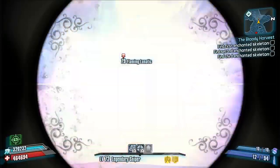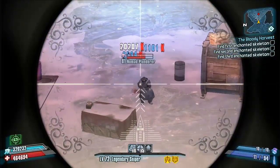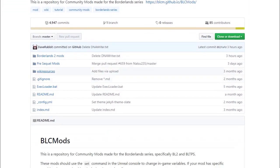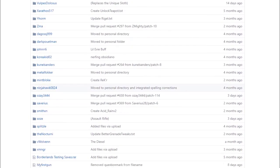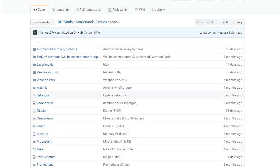As always, we'll start off this guide by showing you exactly where to get this weapon. You can click on the link in the description which should take you straight there, or you can navigate there yourself by clicking on Borderlands 2 Mods on the Borderlands 2 community GitHub and then scrolling right down to the bottom and going up slightly to Soz's section, which is just here.